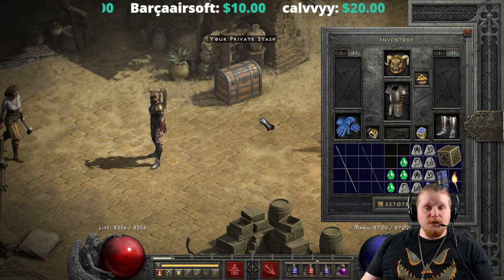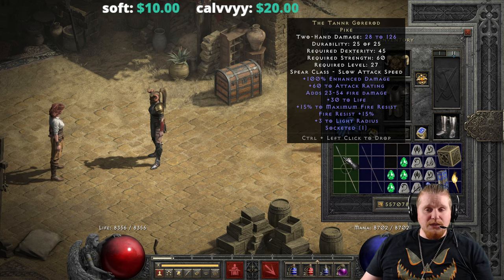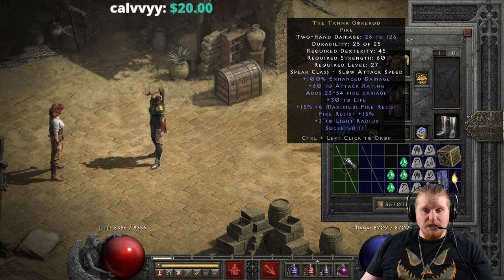Hello guys and gals, welcome to another episode of Unique Items. Today we're going to be looking at the unique pike known as the Tanner Gore Rod. The Tanner Gore Rod pike is actually kind of an interesting one because it has some very interesting uses.